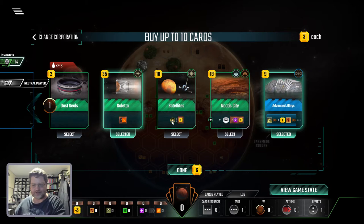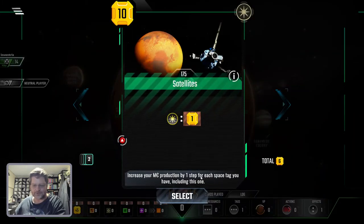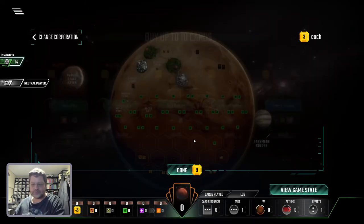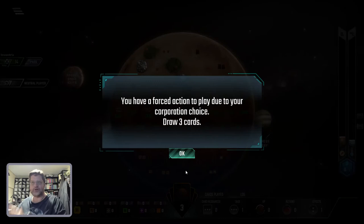I think it gives you one dollar for every star card you play, which is like this one. Increase your money production by one step for each space tag you have, including this one. Nine, four, five. Yeah, I'll stick with that. This is just a demo anyway for Twitch, so it doesn't matter.